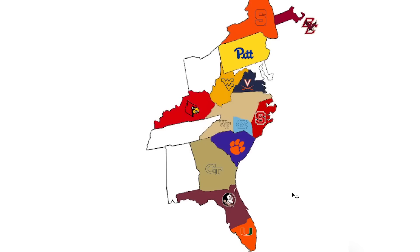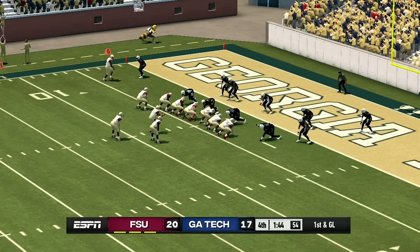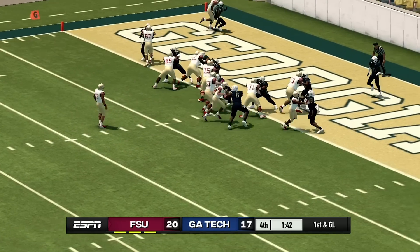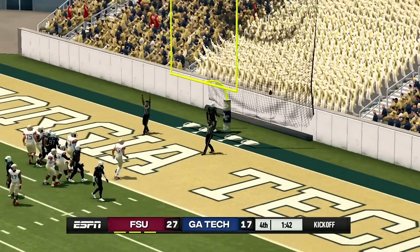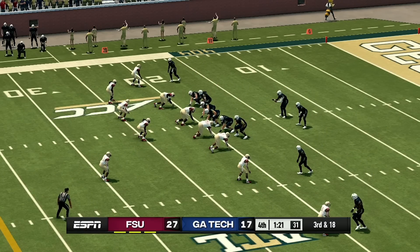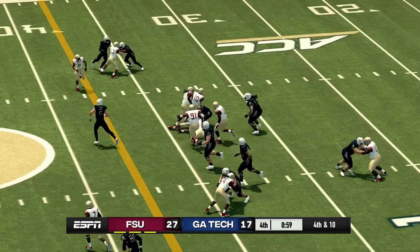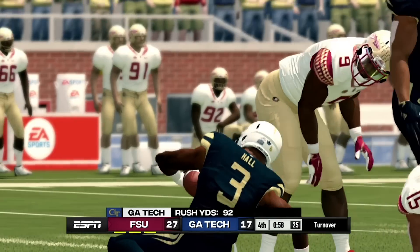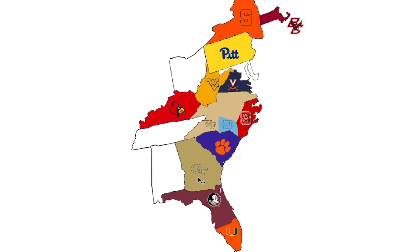The Seminoles have a chance to put this game away for good. This game has been super close — I thought Florida State would get an easy win over Georgia Tech, but Georgia Tech stayed in it. It looks like they are going to get the touchdown and make this game 27-17. They are up by two possessions. It's 3rd and 18. Georgia Tech is going to be stopped — it's 4th and 10. They're running it, and they're going to be stopped. It's a turnover. Florida State is going to get the win over Georgia Tech and will be getting their land.